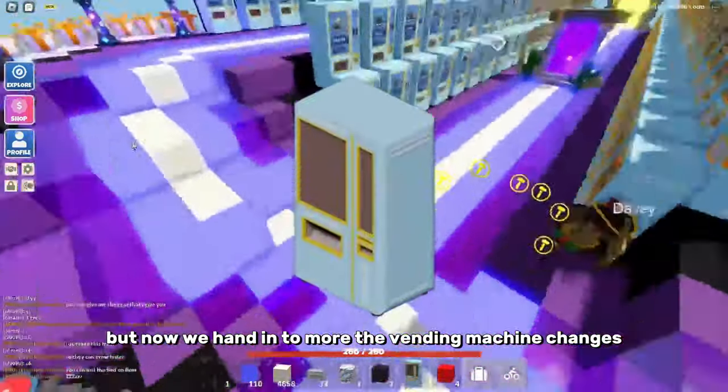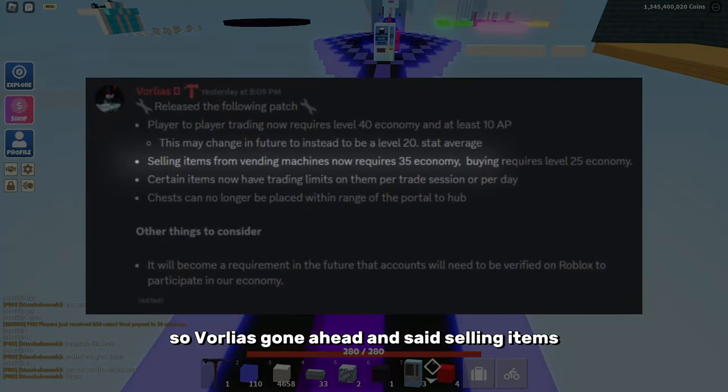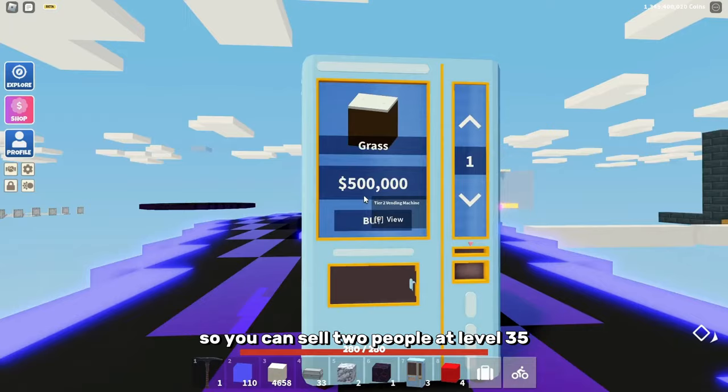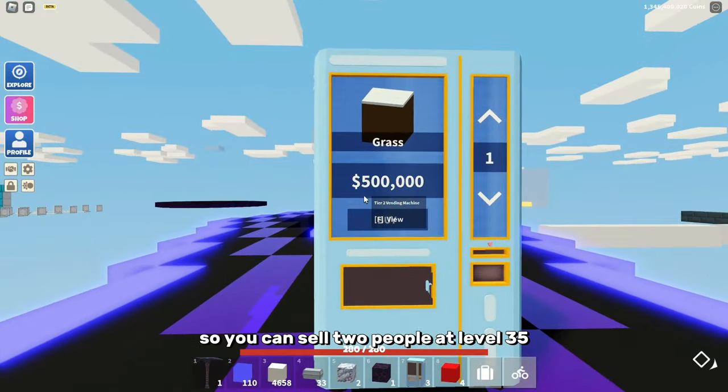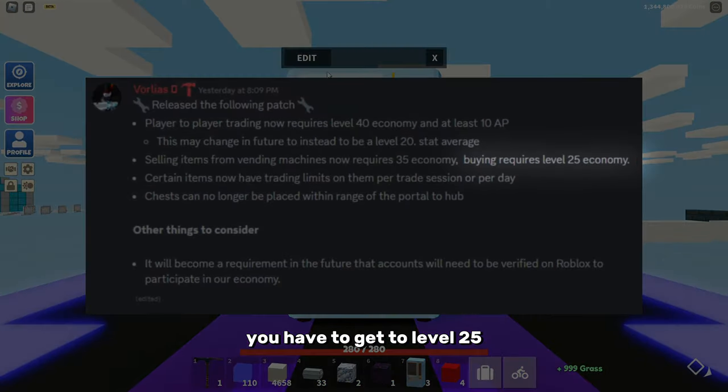Now moving into more of the vending machine changes: Relias has said selling items from a vending machine now requires level 35, so you can sell to people at level 35. But if you want to buy from people, you have to reach level 25.